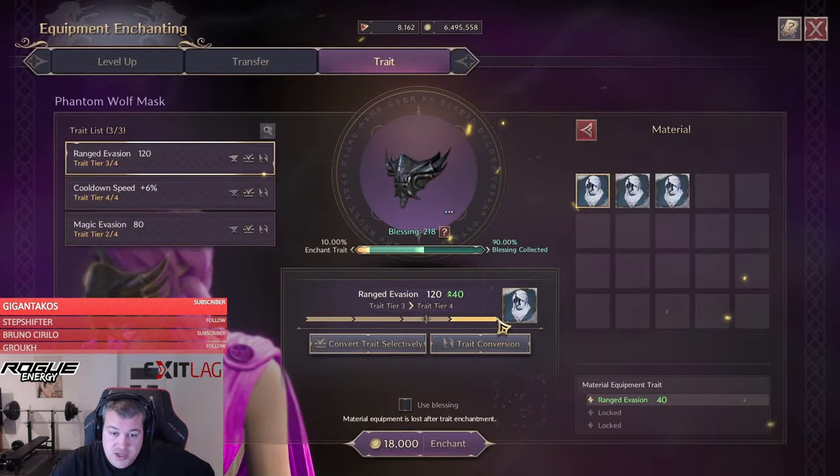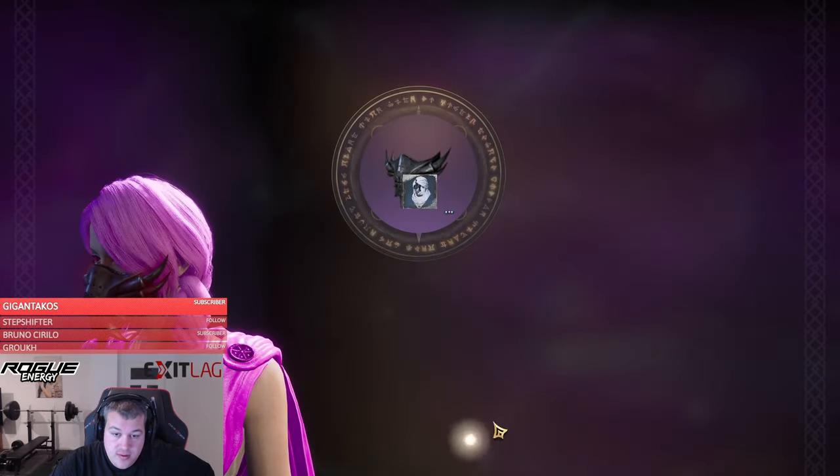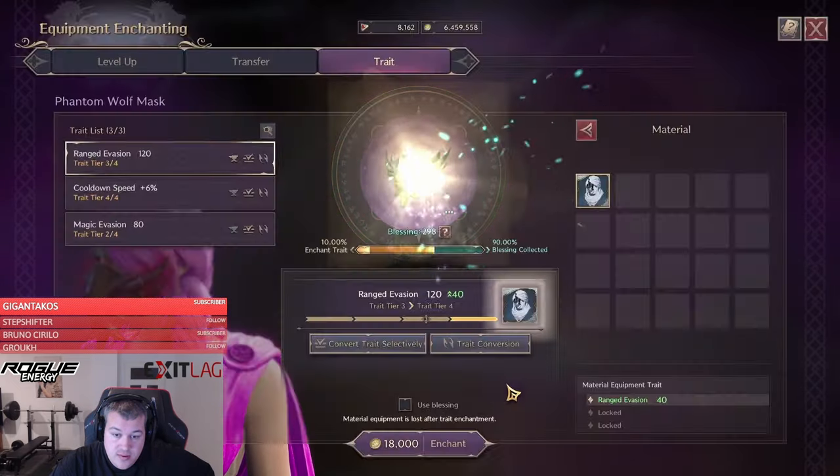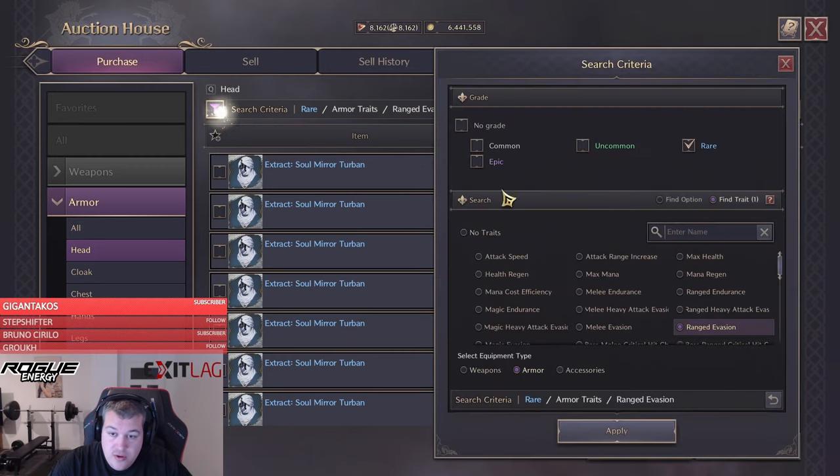We got the natural upgrade — nice. Now we're going to switch to magic evasion.